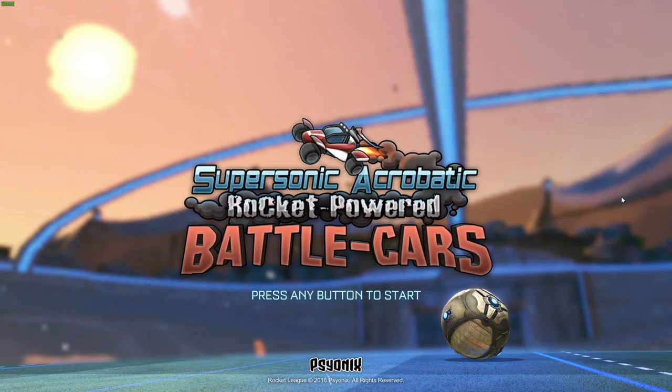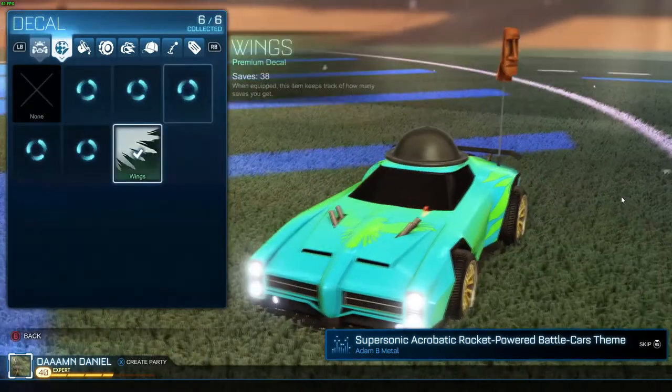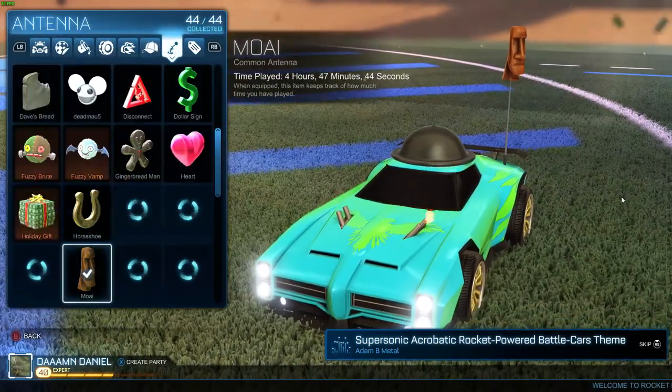And then as you can see, the title changes to Supersonic Acrobatic Robotic Rocket Powered Battle Cars. What a tongue twister — holy crap. So once you do that, you'll unlock the antenna. You can go over to your garage, go to antennas, and then you'll see it right there.